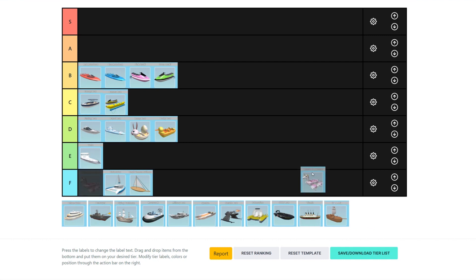So next is the Unicorn Paddle Boat, and the Unicorn Paddle Boat has to be in F tier. It is terrible. It glitches a ton, you can just never float around at all. It does look pretty and has a nice trail, but it just does not work as a boat in general.